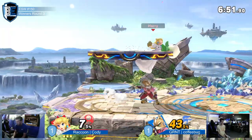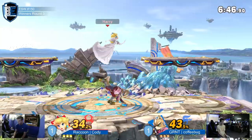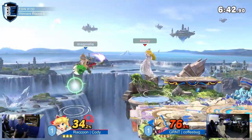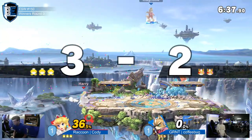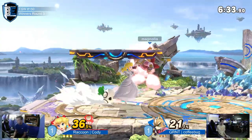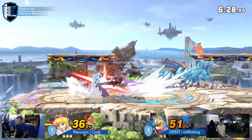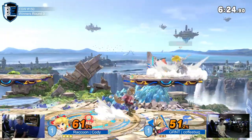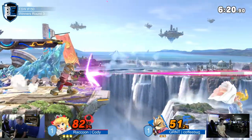Cody already starting off pretty dang strong, already having 43% right off the bat. Catching that dash attack with a little narrow shield and catching that jump too with that forward air, and going deep for another forward air right there too — nicely done by Cody. Nicely done by Cody, getting 51% off right there as soon as coffee bug got right back.